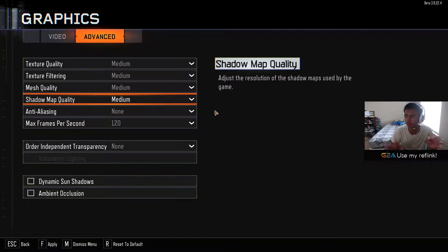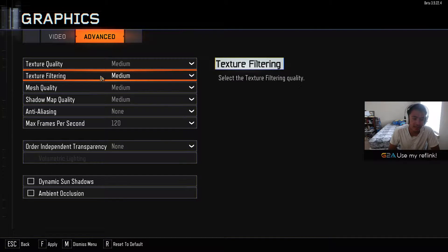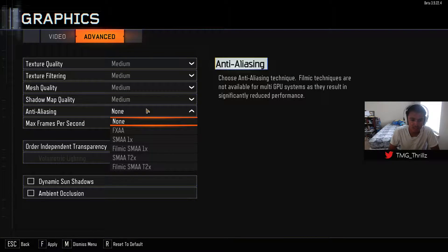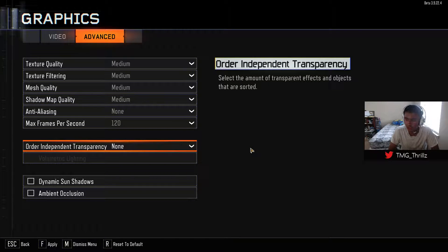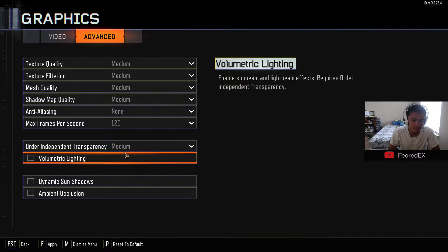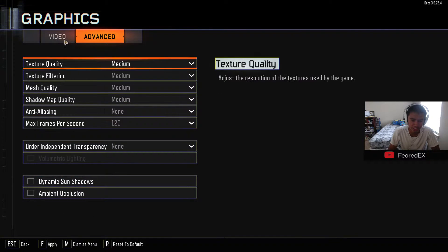In the advanced settings, everything I basically do is run Medium, because Medium still looks good and I can still run at 120 frames per second. I turn off Anti-Aliasing because that tends to affect performance. Some people run FXAA but it just makes my game look blurrier, so I don't have that on. I have this on None, and all these boxes unchecked.